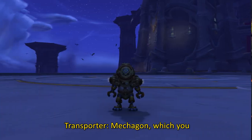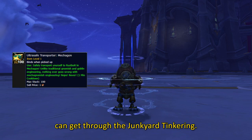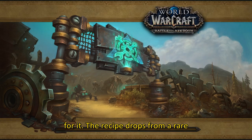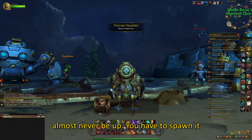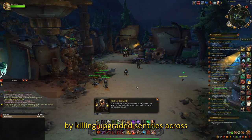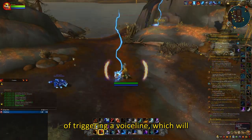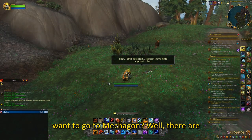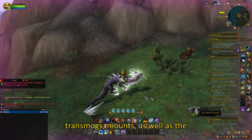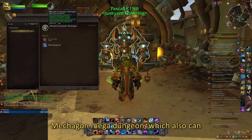The next item on our list is the Ultra Safe Transporter: Mechagon, which you can get through the Junkyard Tinkering. But first, you need to obtain the recipe for it. The recipe drops from a rare called Gear Checker Cogstar and will almost never be up. You have to spawn it by killing upgraded sentries across Mechagon. Each killed sentry has a chance of triggering a voice line, which will cause the rare to spawn. Why would you want to go to Mechagon? Well, there are plenty of rares that drop pets, transmogs, and mounts, as well as the Mechagon Mega Dungeon, which also can drop 2 mounts.